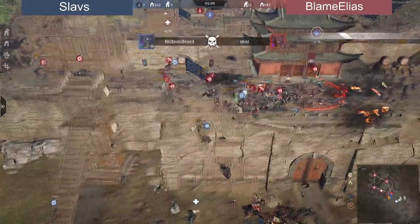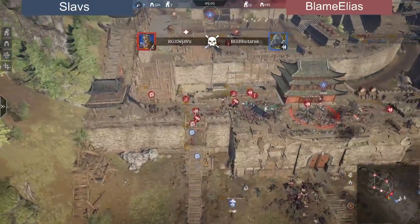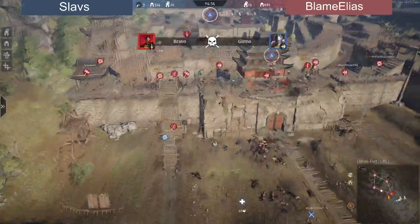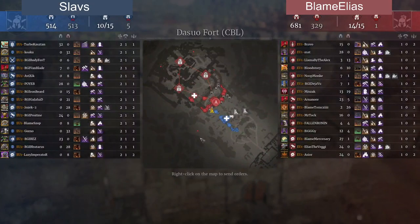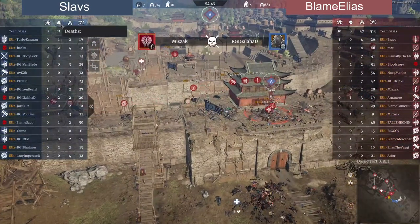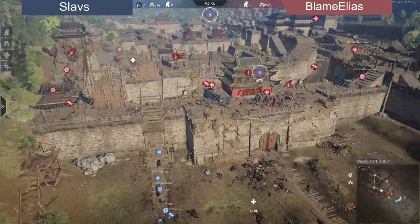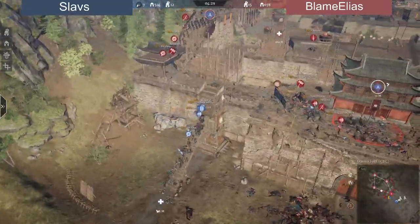Five minutes left on the clock. Blame Elias manages to get on the left side, clearing all of the wall — a big win. Slavs now have 11 deaths versus eight for Blame Elias. On the Slavs side, Koku is on two deaths, Galahad on two or three, Woodhard on two, Bloodstory on two, and an Elias player also on two deaths. Both teams need to keep those players alive or they'll lose all their units from the get-go.